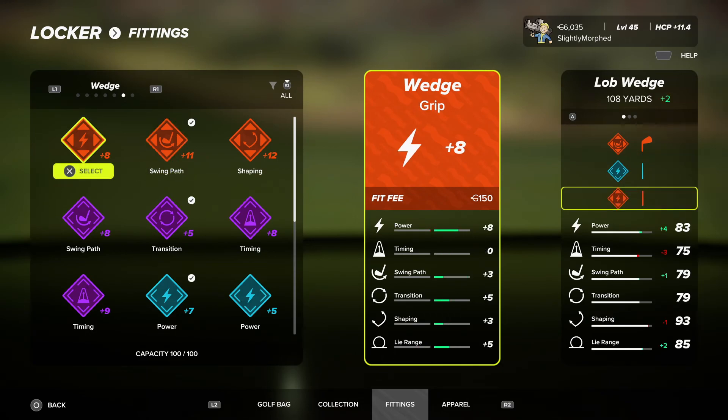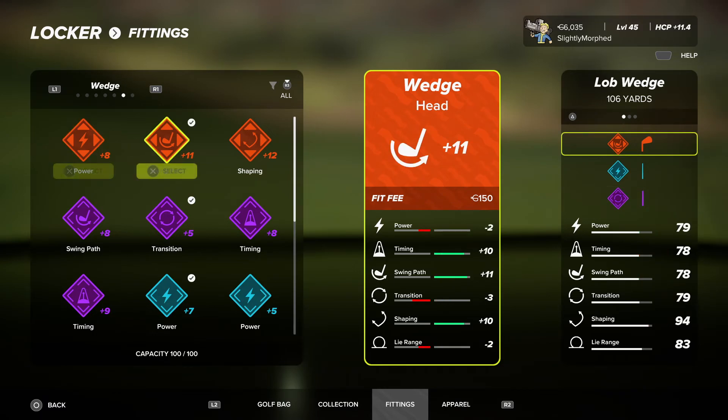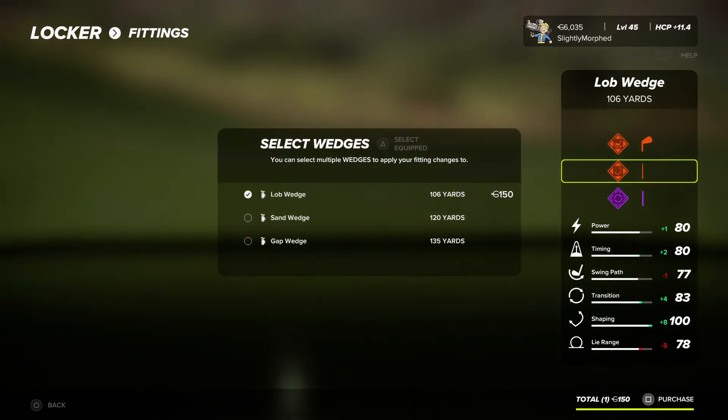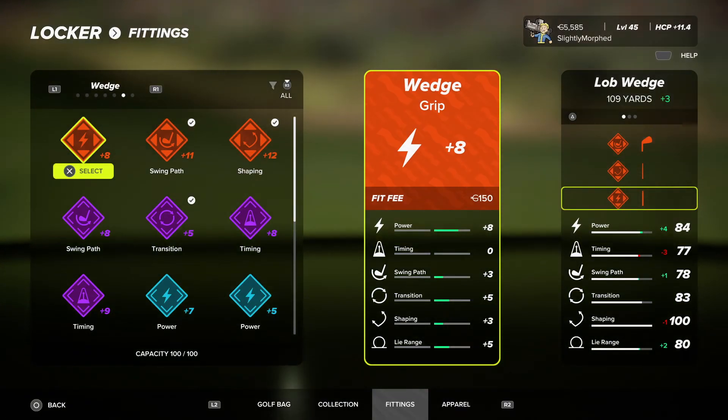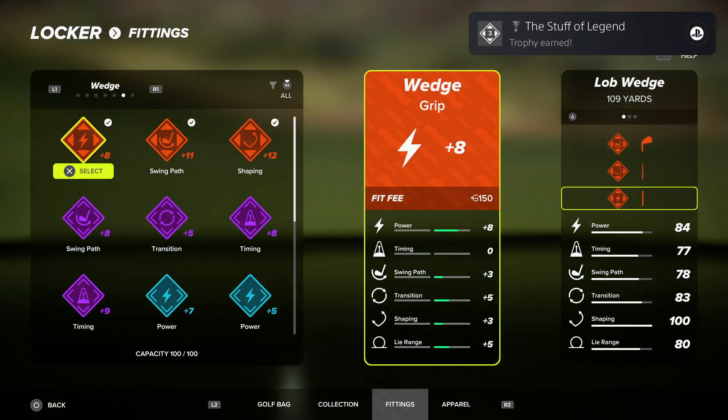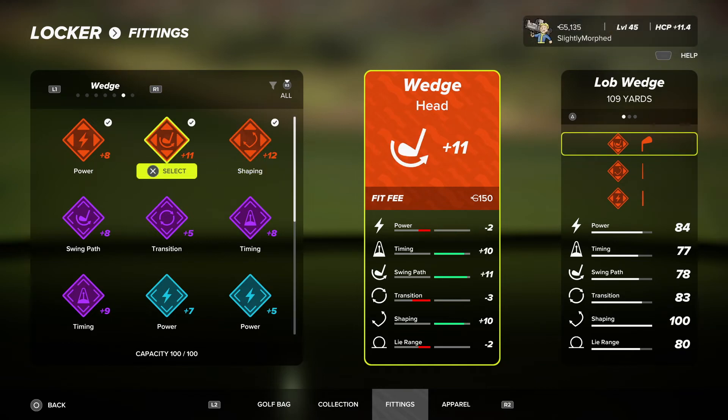We have an epic grip but the timing goes down while power, swing path, and lie range go up. Let's try a different option — this one puts timing up by two and transition up by four. Hate that sometimes the confirm button is on confirm and sometimes on cancel. Let's go legendary — we've got everything legendary for the wedges.